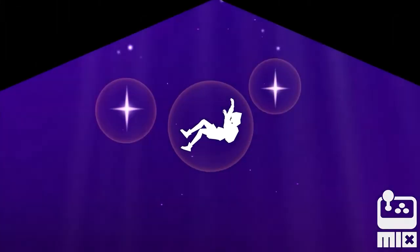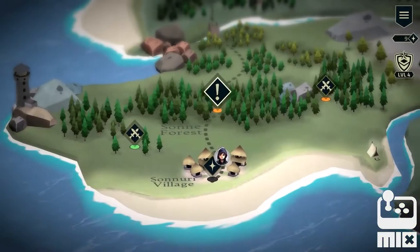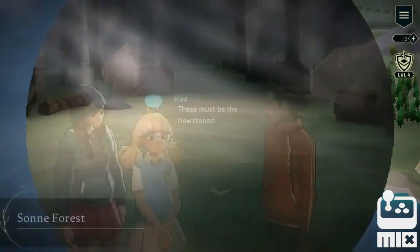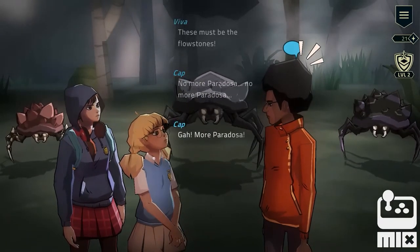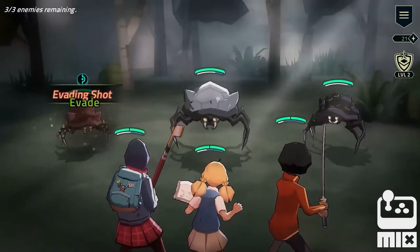Follow the journey of three friends, Erica, Viva and Cap, as they fall into the book world of Caldria. Erica is on a quest at the moment to try and clear the forest of some pesky paradosa. Let's take a look at how combat works.